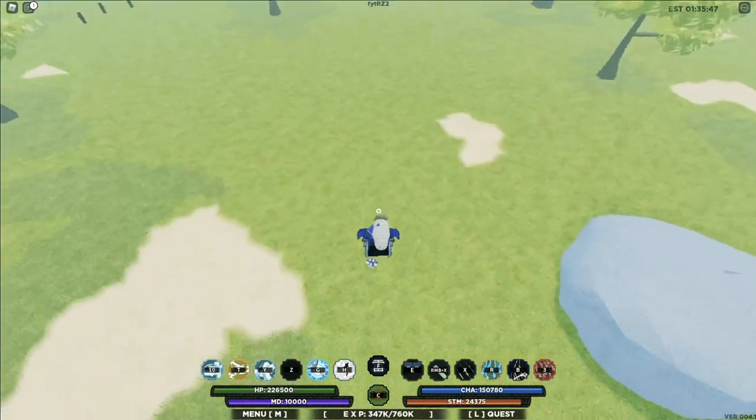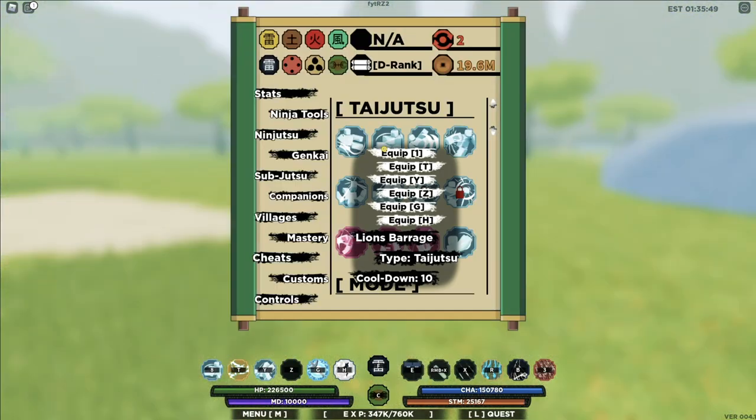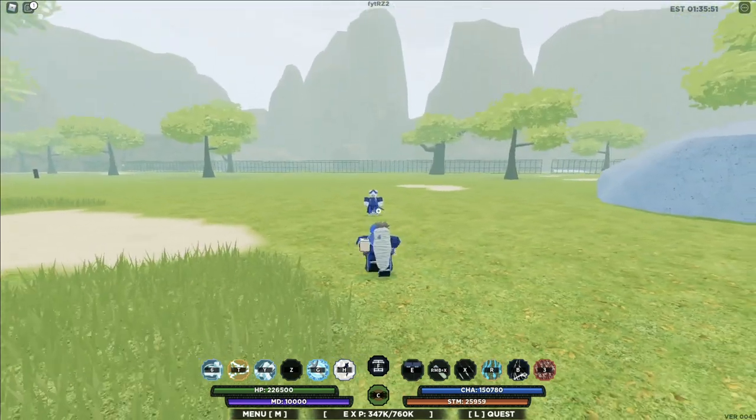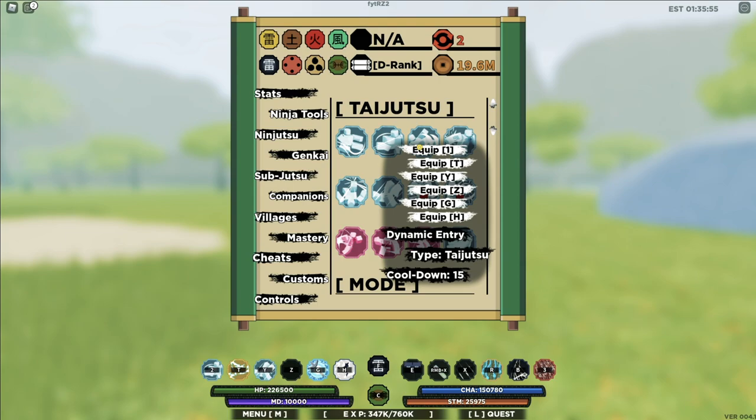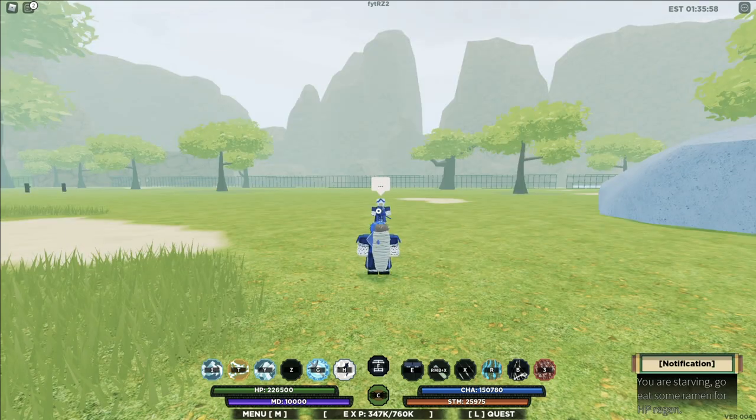Next up is Lion's Barrage. That's Lion's Barrage right there — does 19k damage, not bad.